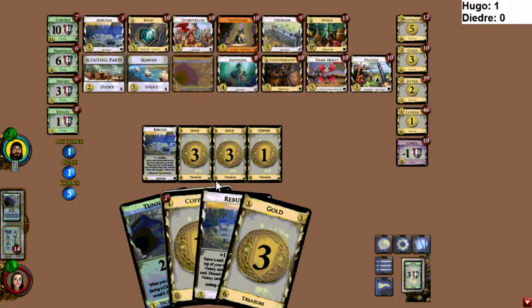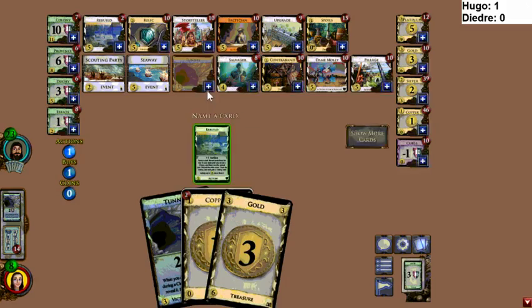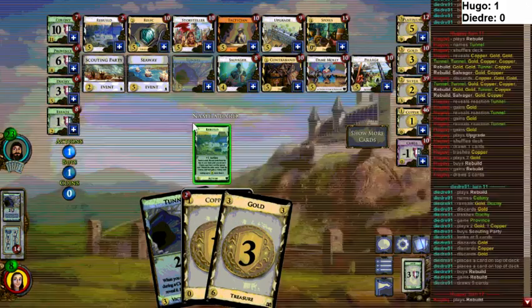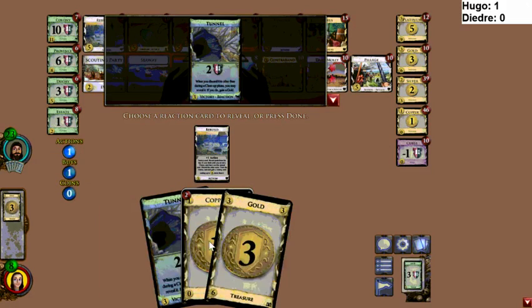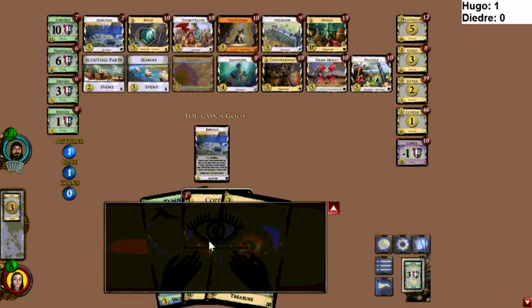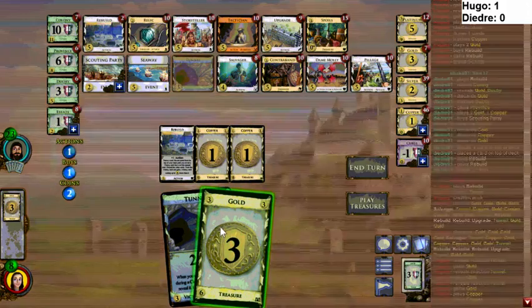Deidre is going for more of the points. The Piles could start to be in danger pretty soon — there are two Rebuilds left and I could legitimately see them emptying. Hugo now has 14 Golds — that's a lot of Golds. It seems like it's time to do something else.